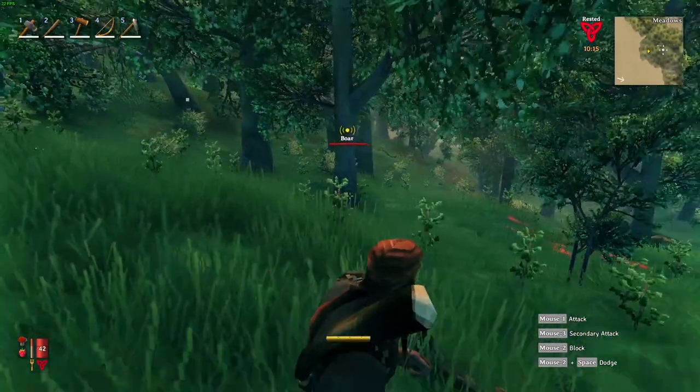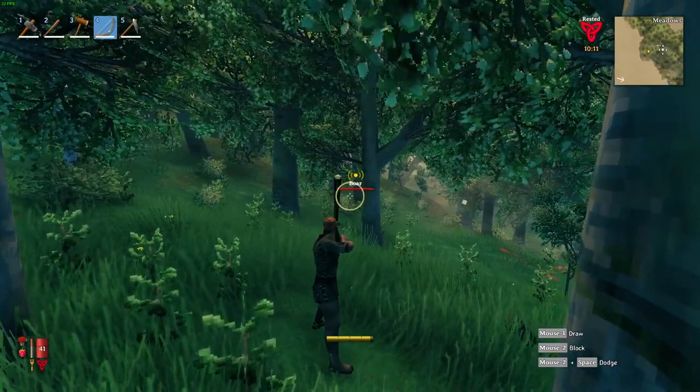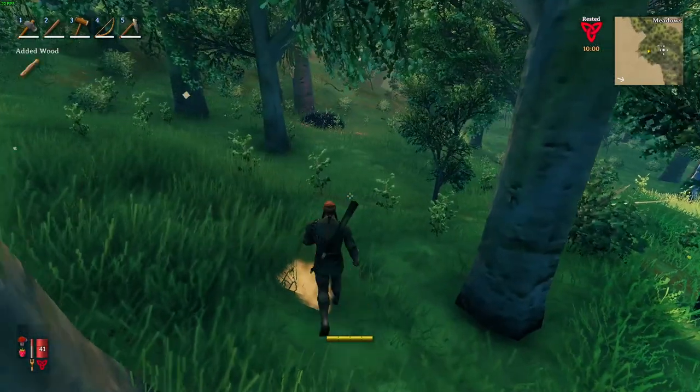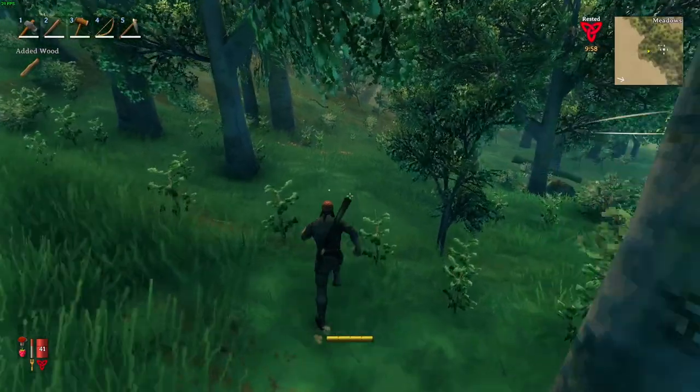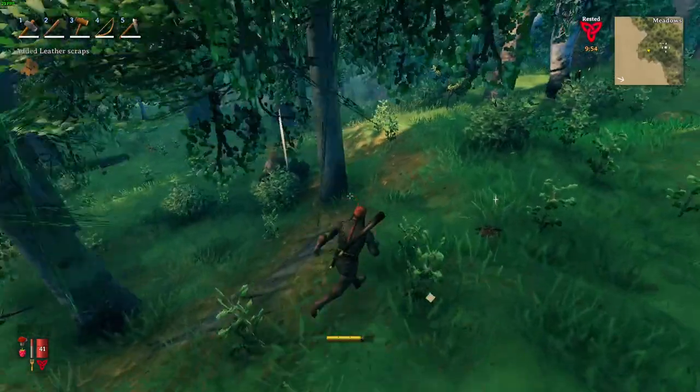When drawing the bow it does consume stamina, so keep that in mind. Don't waste your flint head arrows on puny enemies like boars and deer — just use regular wood arrows. It only costs wood to make them.